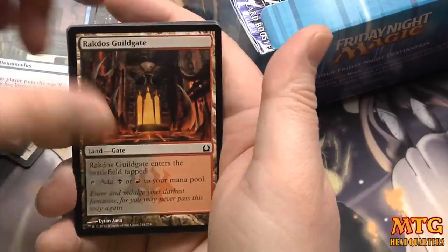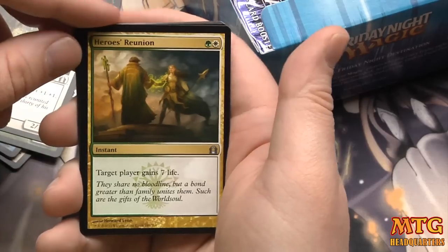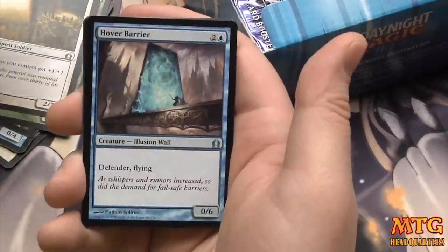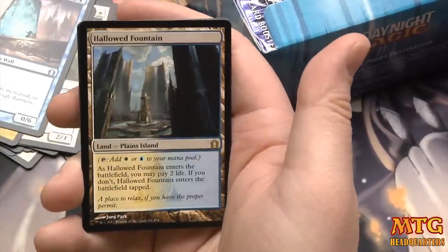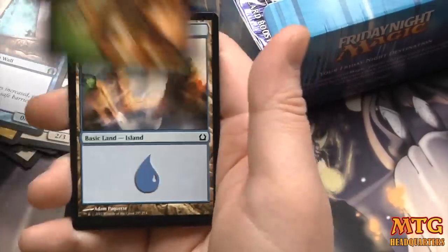It's been growing crazy — there's over a thousand people in there already. I noticed they started posting spoilers sometimes before other sites get them. Heroes' Reunion, Phantom General, Hover Barrier, and our rare is a Hallowed Fountain! And a foil Armory Guard.